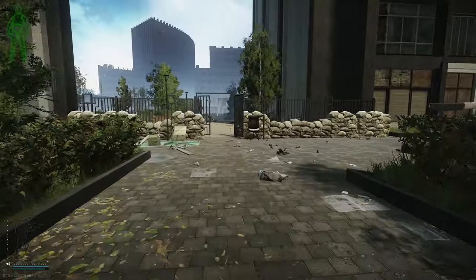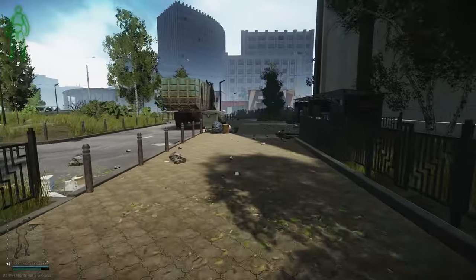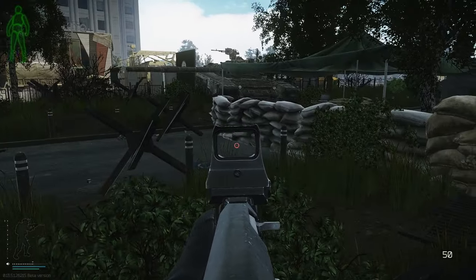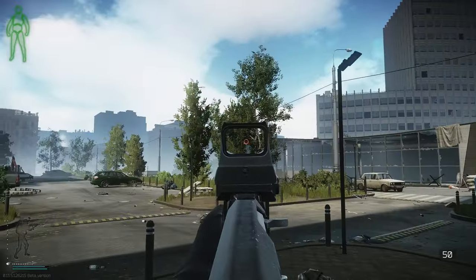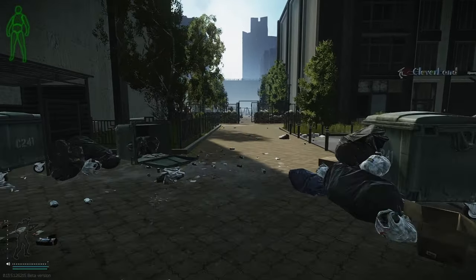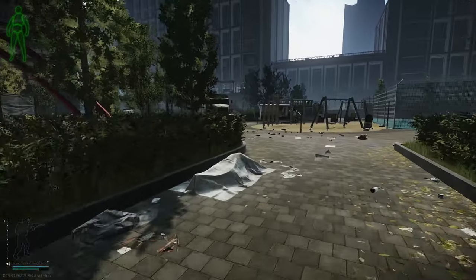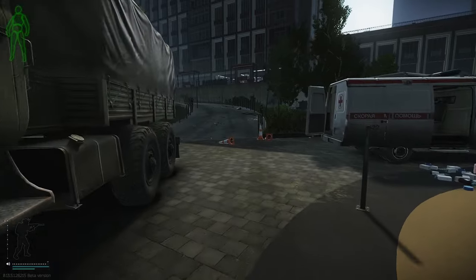Over here is the top-left corner of the map. There's the Expo Checkpoint extract right there by those sandbags — you stand there and get out. That's the edge of the map on the PMC side. Now I'll take you to the top-right corner and show you that area, and then we're basically done with all of Streets. It's a relatively simple map — the shape isn't too difficult to figure out.